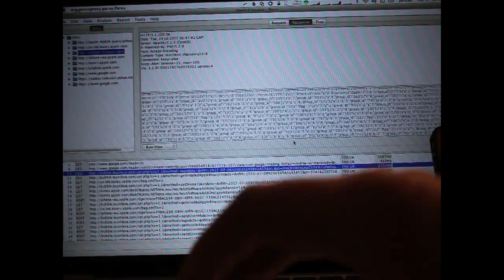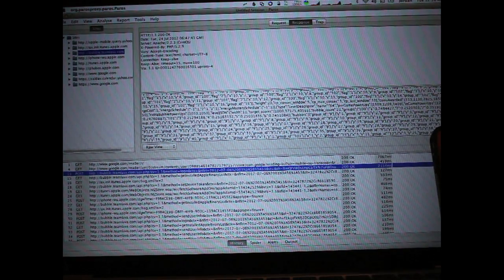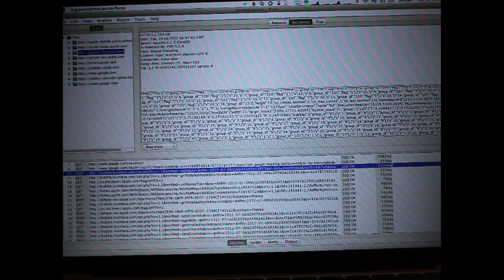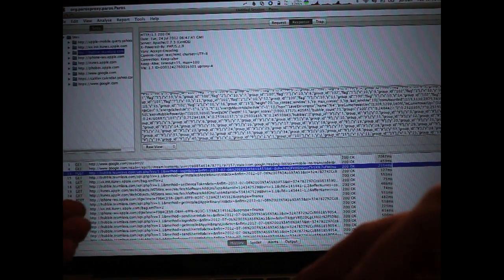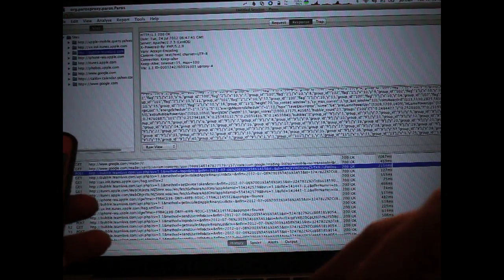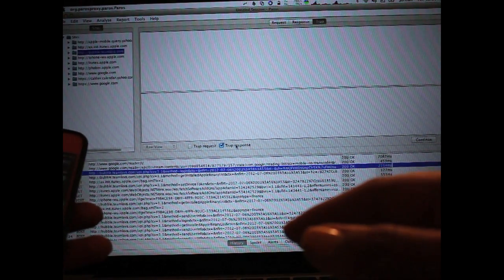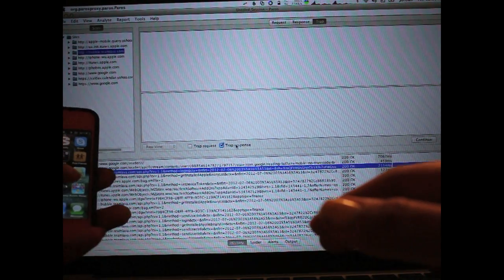So it's got all this data that it's loading: ad data, game data, and all sorts of things. There's a variety of ways we can hack this because it's not encrypted. I'm not sure why they didn't encrypt it — maybe it's for speed — but anyway, we're going to use that to exploit it. You can watch live transactions in Paros once this is connected. The cool thing is that you can click Trap and trap the response that you get. We're going to launch the game.